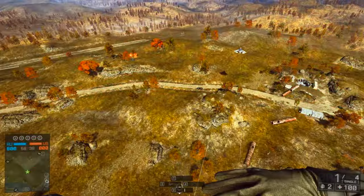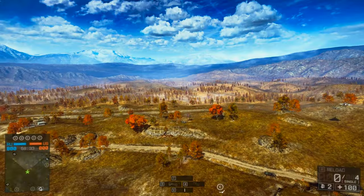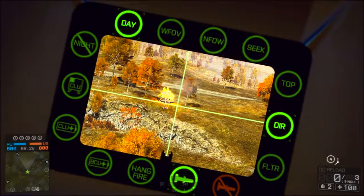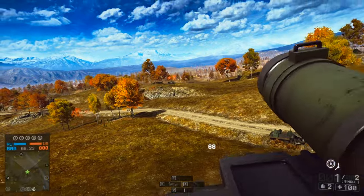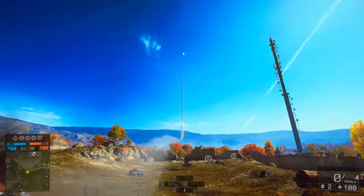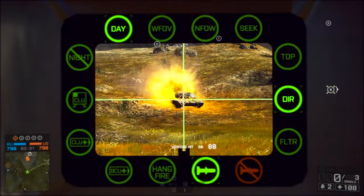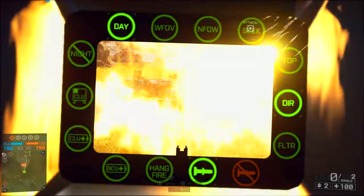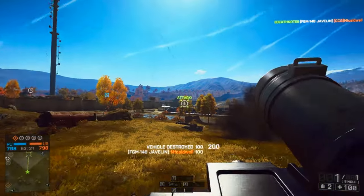Although the multiple SRAW trick can no longer be performed, you can still do something similar with a Javelin to deal massive amounts of damage to enemy vehicles. If a tank is giving you a hard time, whip out your Javelin and get ready to bring the pain. Lock onto your target, fire the first rocket and reload straight away. Lock on again but this time make sure that you keep your aim tracked onto the target and both Javelins will hit in quick succession. You can deal a massive amount of damage to heavily armored vehicles this way and more often than not you're going to score a mobility hit or disable — and if they've already taken a couple of hits then you're guaranteed to get the kill.